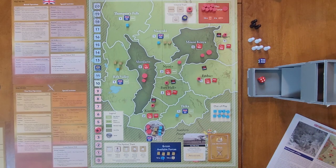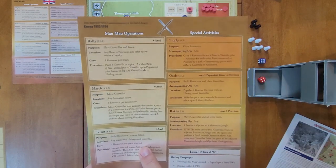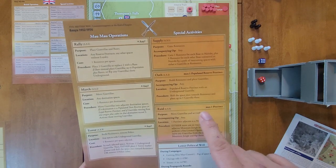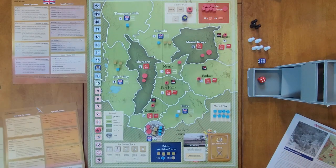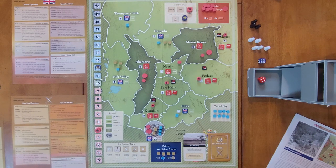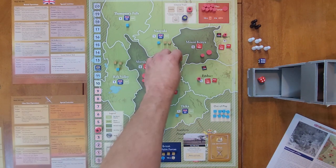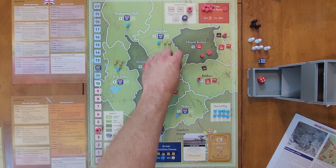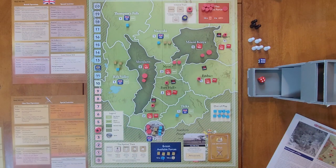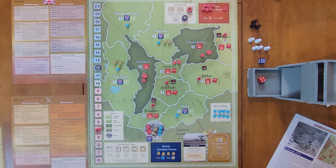Now they can also select one populated reserve province with an underground guerrilla for their Oath special activity, which builds resistance and places guerrillas. It can be used with any of their three operations. The only place they can do that is Nairi, because the other reserve provinces already have an active guerrilla. So they get a new guerrilla there and put a resistance marker, which ends their turn.